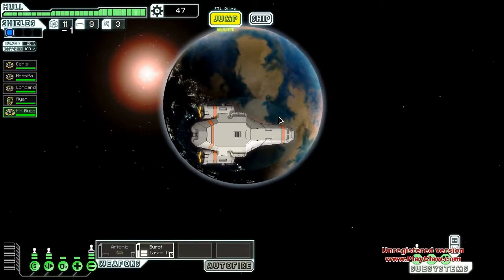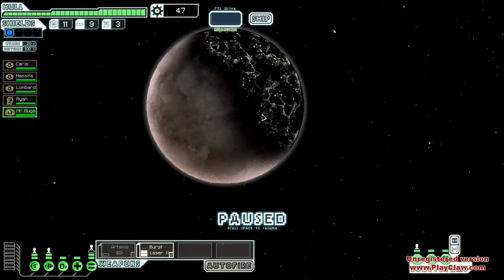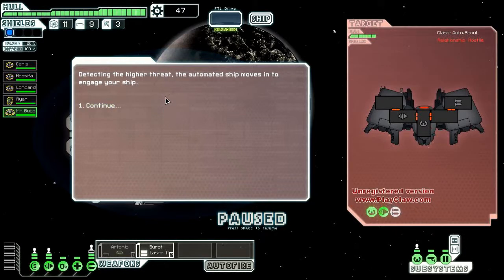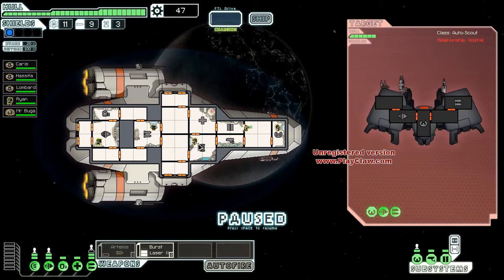I didn't really see anything I wanted there — I should have gone a different way. We detect an automated rebel scout attacking a small refueling outpost. Intervene to defend the outpost. Detecting a higher threat, the automated ship moves in to engage. Pause that.